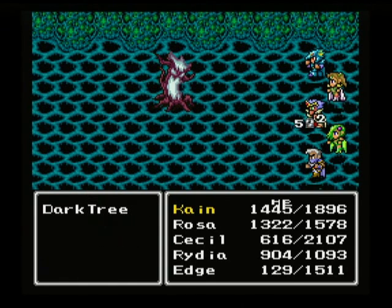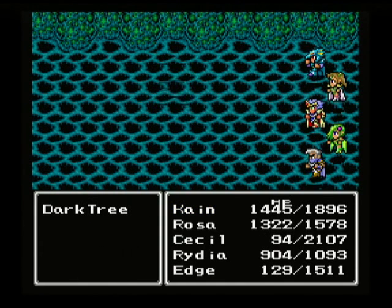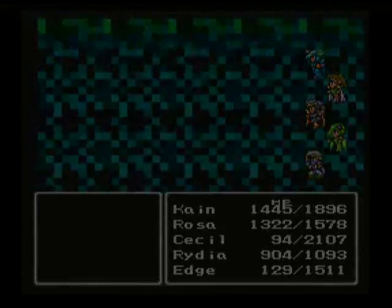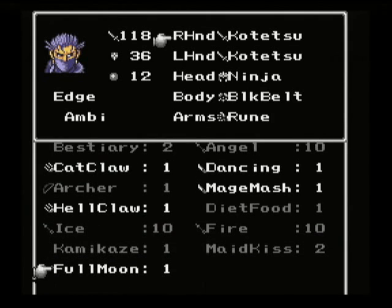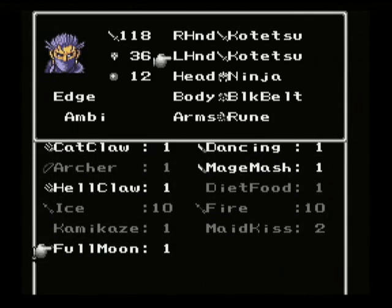Rosa and her brokenly powerful arrows. Cecil — 94 life! Yeah, one problem with them floating is you don't see them bend over on their hurt animation. And we get the Full Moon Boomerang! Awesome! I think it's the same power as a Kotetsu, so let's put that in the offhand. At least it is a projectile type weapon.